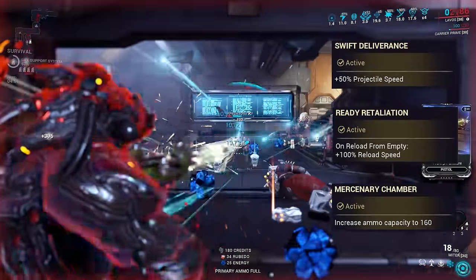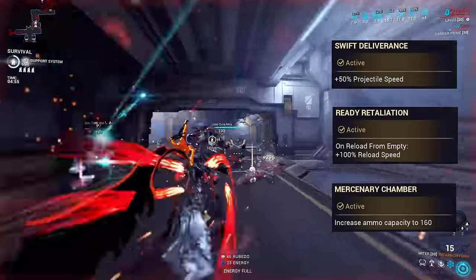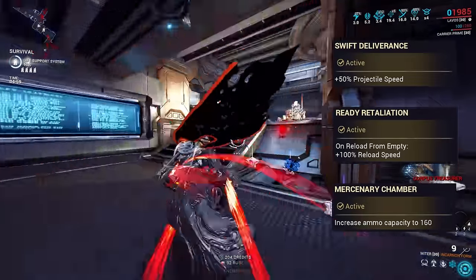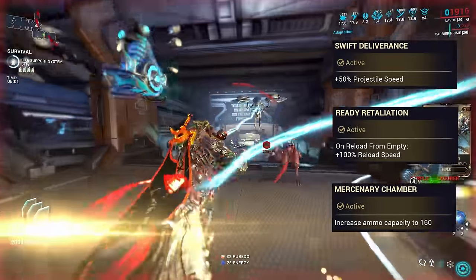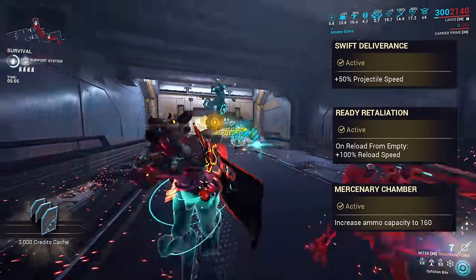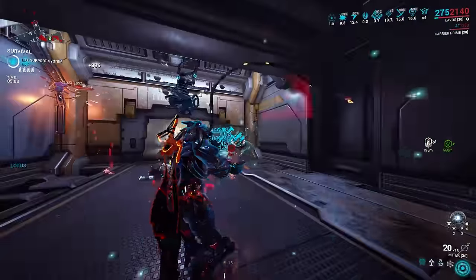Swift Deliverance is the better always-on perk, while Ready Retaliation is more broadly useful and doesn't have an excess mod to do the same thing. Thanks to a bug at the moment, Ready Retaliation doesn't actually require you to reload from empty, just always giving you the bonus. For those reasons, I'd recommend just using Ready Retaliation for now.